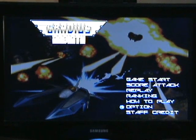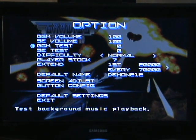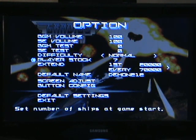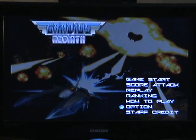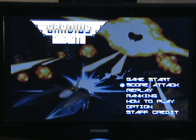At the start you get some story which can be skipped. Options is the first thing you want to head for because you can customise your controls for all four controllers — it's got GameCube support as well. You can change your lives, change your difficulty, put your name in, view how to play, view your ranking which has Wi-Fi, and view your replays if you've saved any.